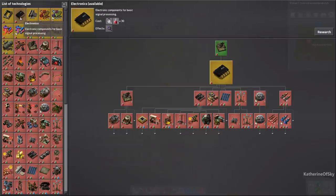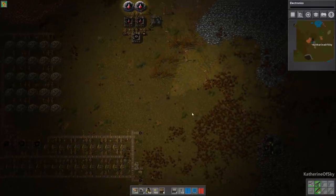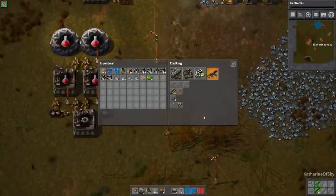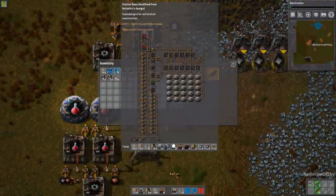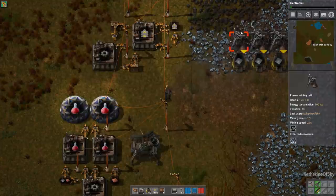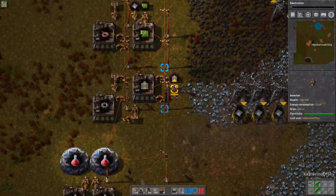Electronics opens up a ton of different things, so that's a really nice early research to get. In preparation for all this, to delete blueprints - since I won't need these anymore - just right-click and press the trash can icon. Okay, we have belts but no materials - we ran out of iron.